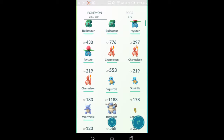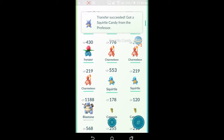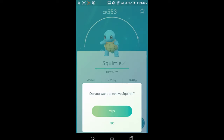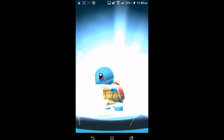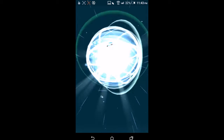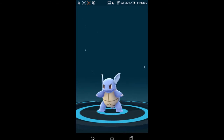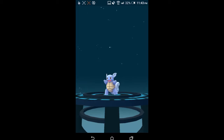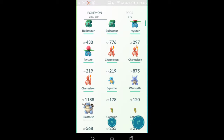Next stop is this Squirtle. I already have a Blastoise so it doesn't really matter, but I'll first transfer this Wartortle — it's quite a low CP, it's 180 CP. Then I'll evolve this Squirtle into a Wartortle because this Squirtle is pretty amazing, it's a 553 CP. I expect somewhere similar to what happened with the Ivysaur. Let's see — 885, it's way beyond my thinking, good!